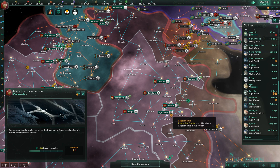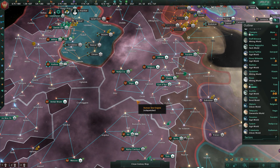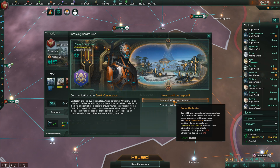How are we doing? We have between four and five years on the construction of the matter decompressor.